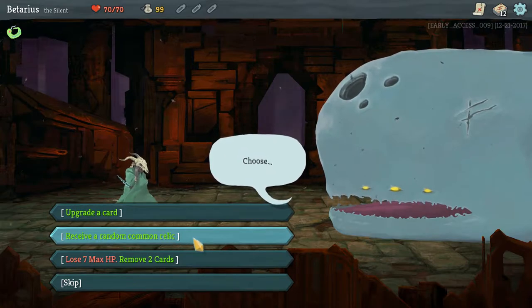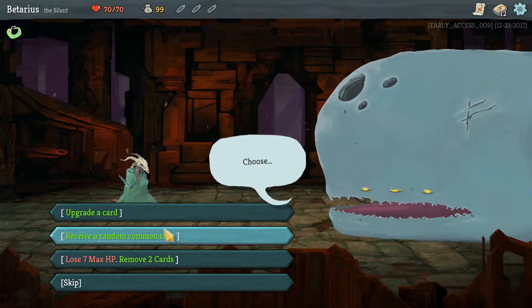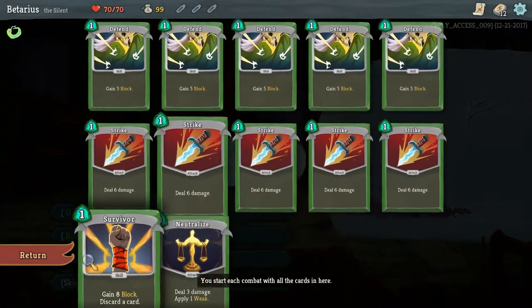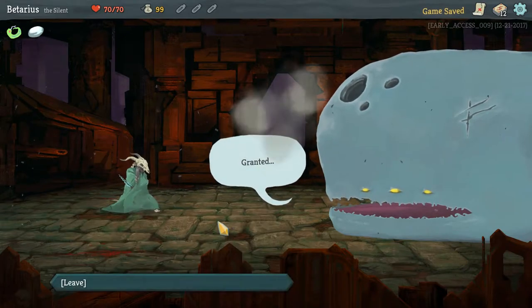Let's upgrade. Ooh, receive a random relic. I don't really have any good cards I would want to upgrade right now — there's Defend, Strike, some neutral cards, nothing I really want. So let's receive a random common relic.